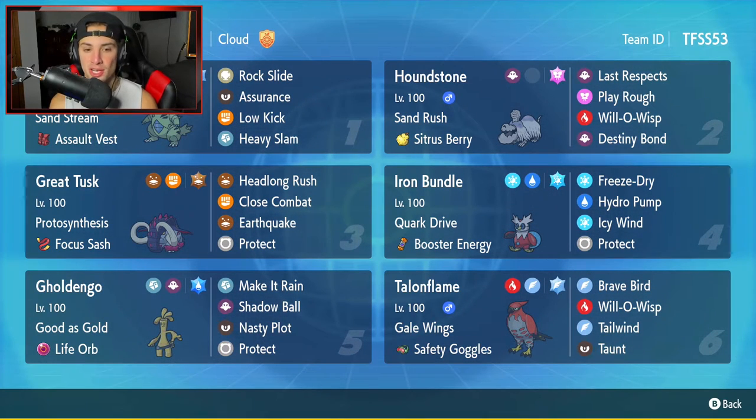The third Pokemon is Great Tusk — definitely one of the stronger Pokemon in Series 2. It's a great bulky defensive Pokemon and a very hard physical attacker. Its ability is Proto Synthesis, it holds the Focus Sash, and its move set is Headlong Rush, Close Combat, EQ, and Protect — which I think is the best move set for Great Tusk.